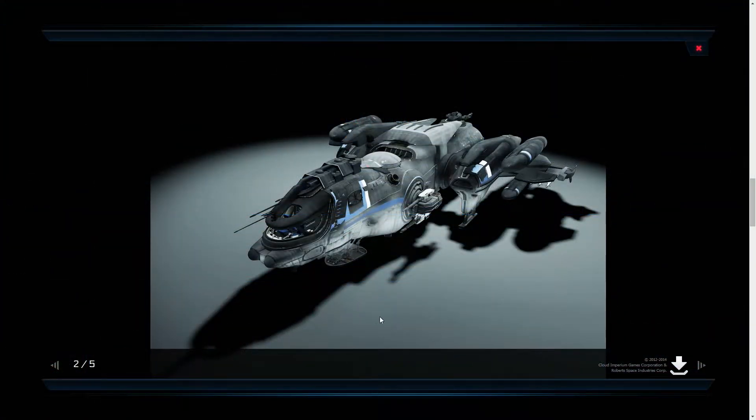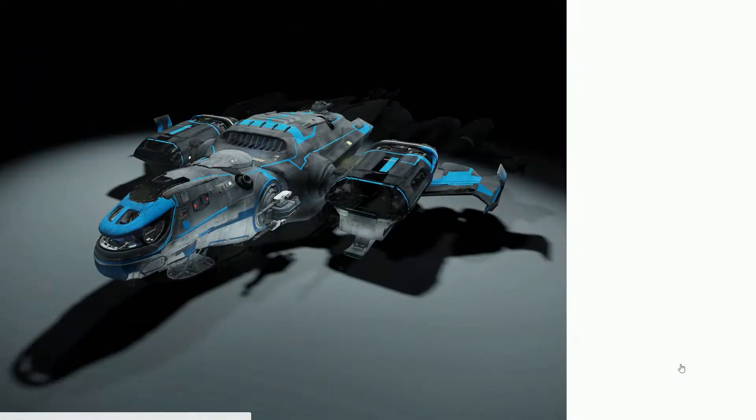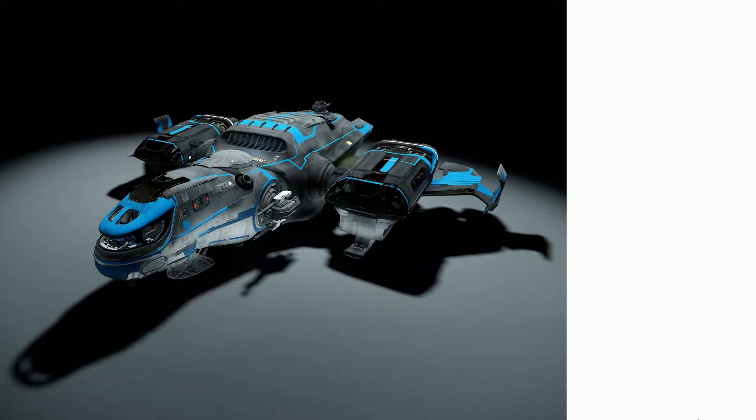This is the Freelancer DUR, which has got these little bumps on the nose cone — it's an exploration vessel, so it sacrifices a bit of cargo space for some sophisticated electronics.